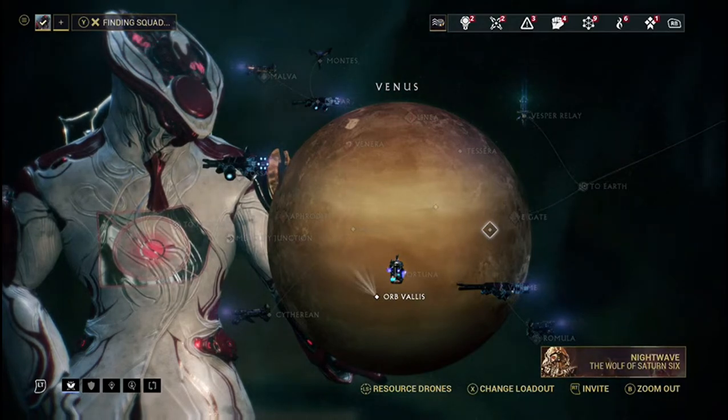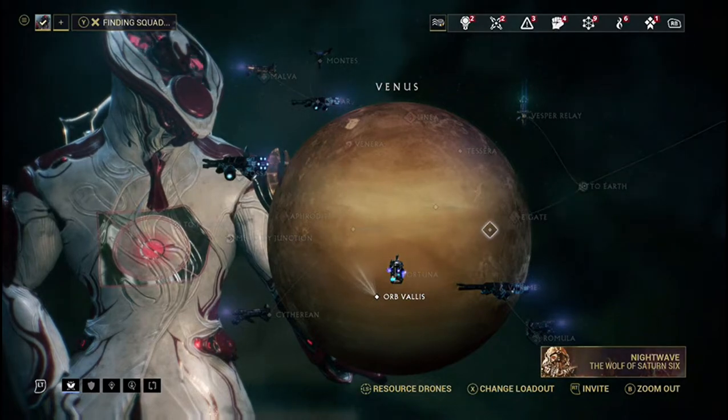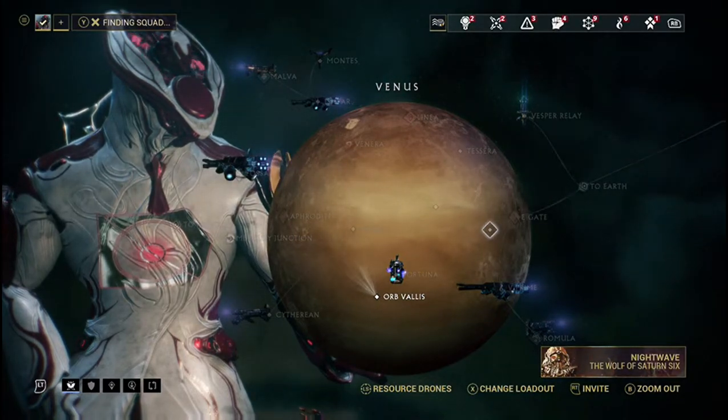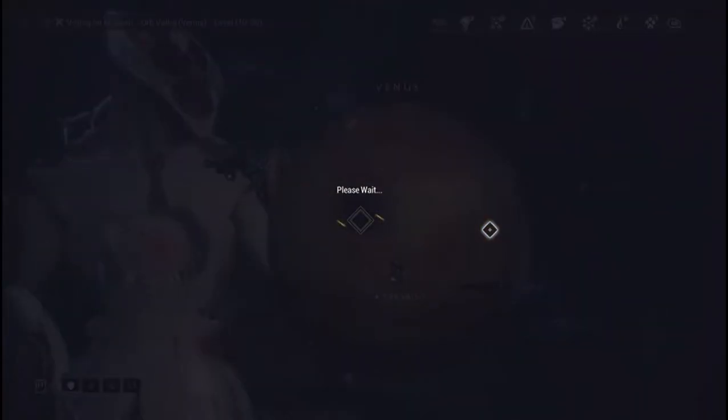It is pretty hard to find these things. They appear to shine orange on the map on Fortuna. You find them everywhere on the map — they look like cracks. Once you find one you have to put these items in.